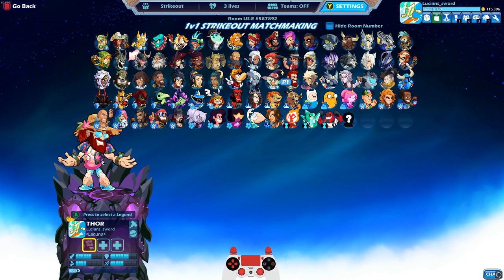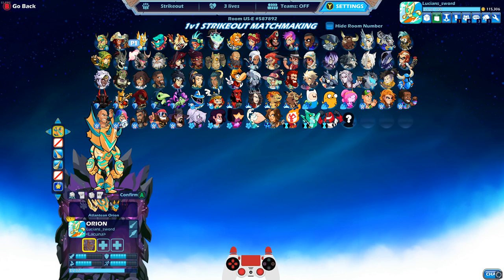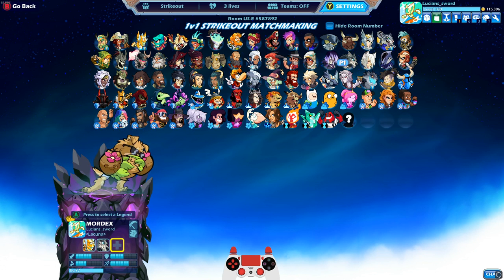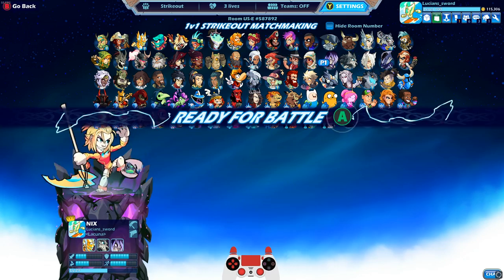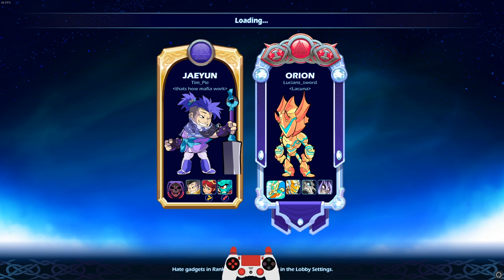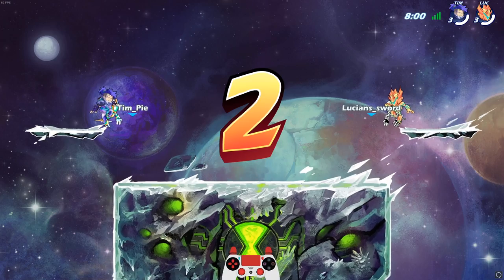Anyways, that was Team B. Now let's look at Team C — we got Atlantean Orion, Dog Days Mordex, a very strong legend, and Wipeout Nyx. For this one we're going heatwave colors again. Going against Tim Pie — he's got Jaeyun, Scarlet, and Lord Vrax. This should be fun.